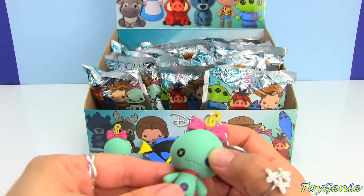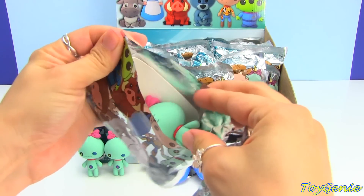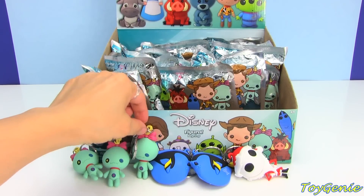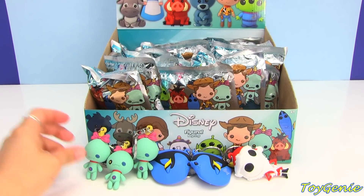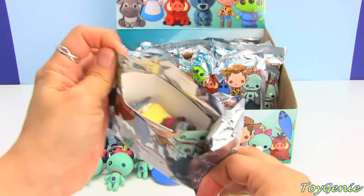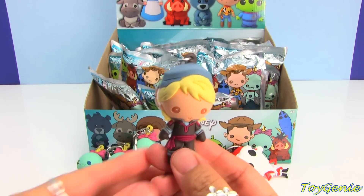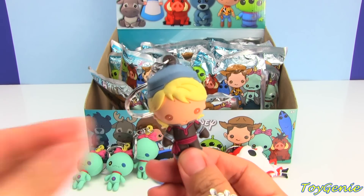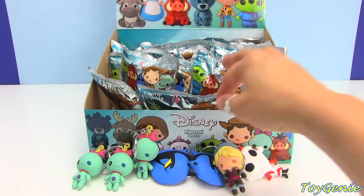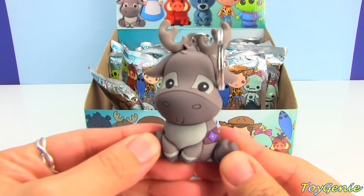And we have another duplicate Scrump. Oh my goodness, we have three Scrump. I'm getting a little worried. I know it's kind of early, but usually they don't have three of one character in a box. I hope that doesn't mean we're not going to get one. Super cool, this is our second exclusive — this is Kristoff from Frozen, the second Mystery Chaser. Super awesome. And we have Sven. Sven is too adorable.